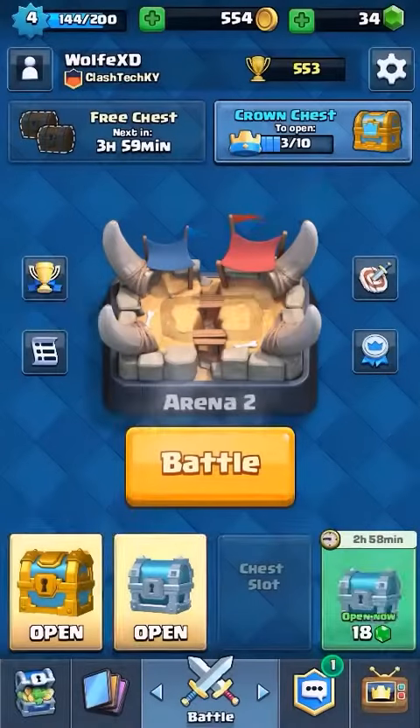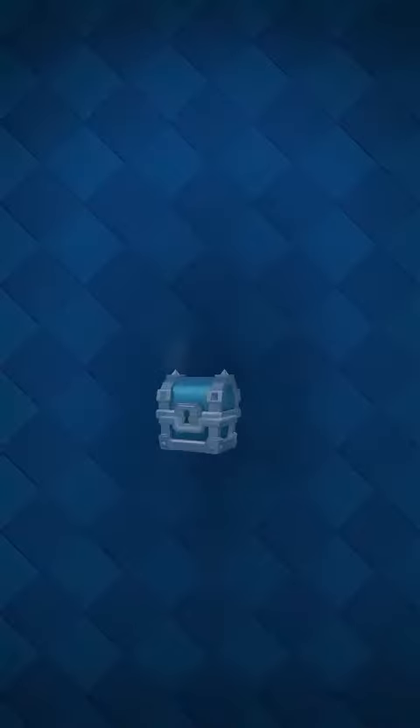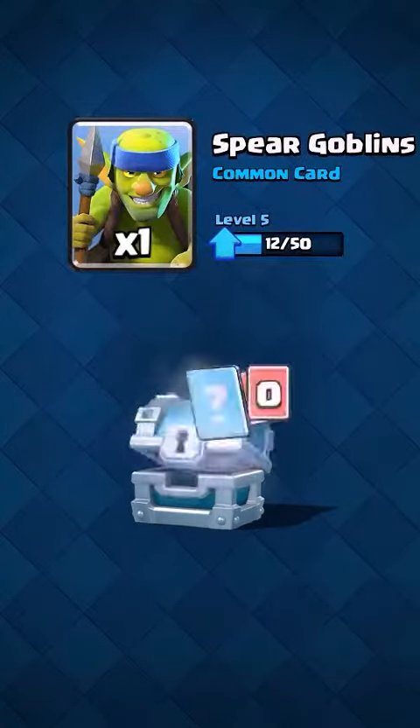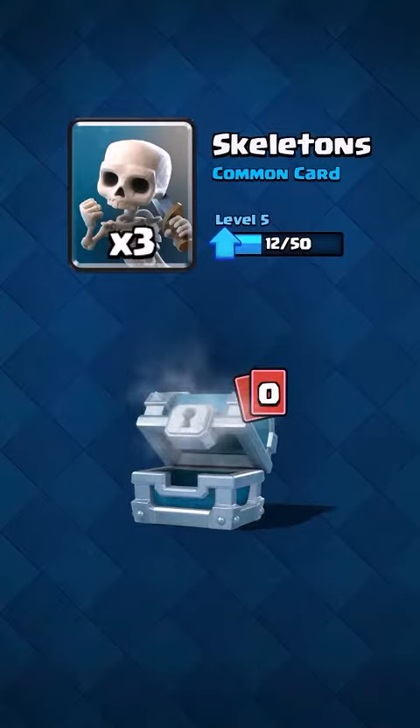So here's the bomb tower. Now let's open this chest. So we've got some more gold, a goblin, and more skeletons.